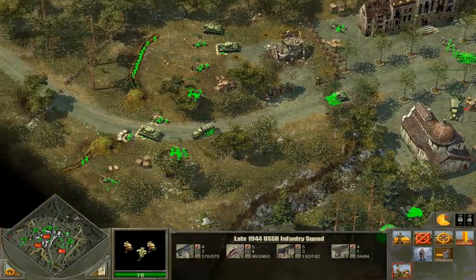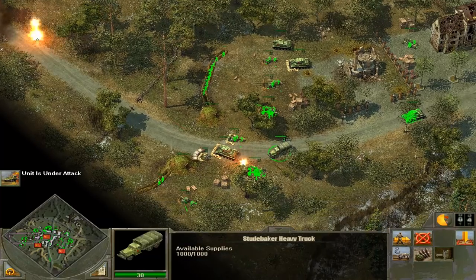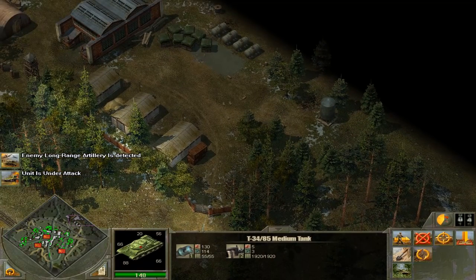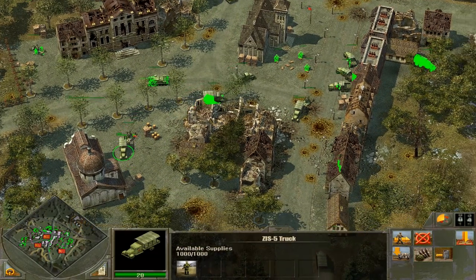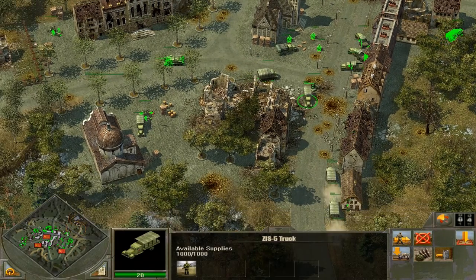We have the town hall to defend, a manor over here, and also a cathedral on this side — three major objectives to hold. And here comes the Germans. Infantry coming up first. We'll probably see some heavy tanks coming up next as well. So let's continue to supply our front line. Looks like German heavy artillery is firing from over here at the warehouse. Let's get these anti-aircraft guns set up — but they can be used as anti-tank too.